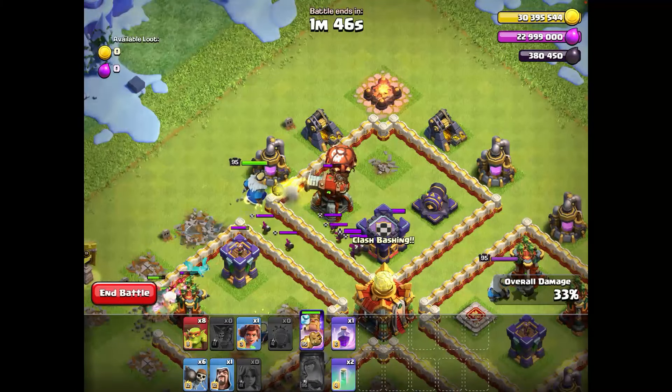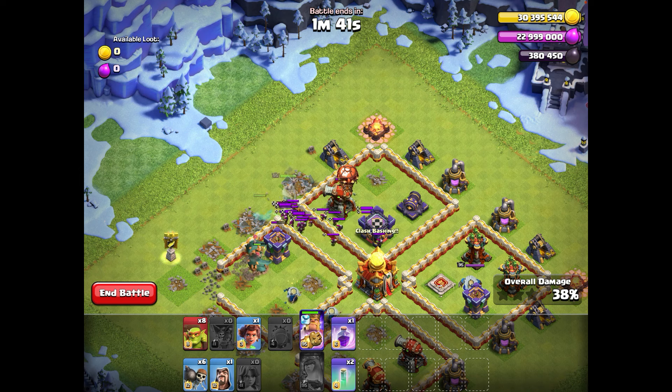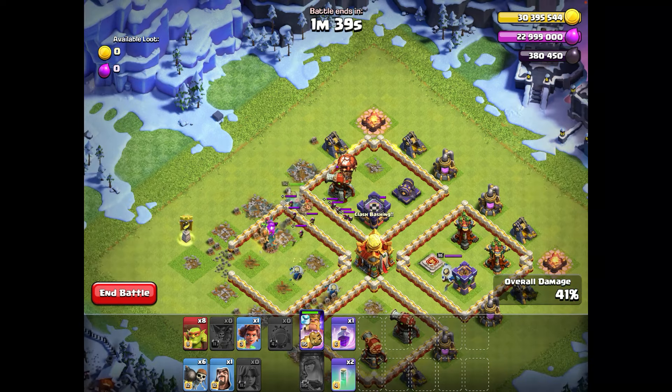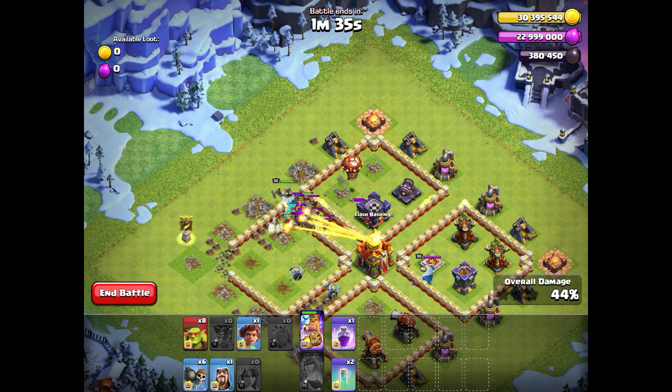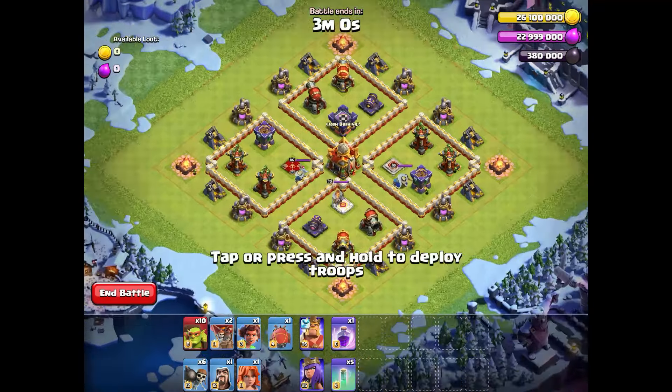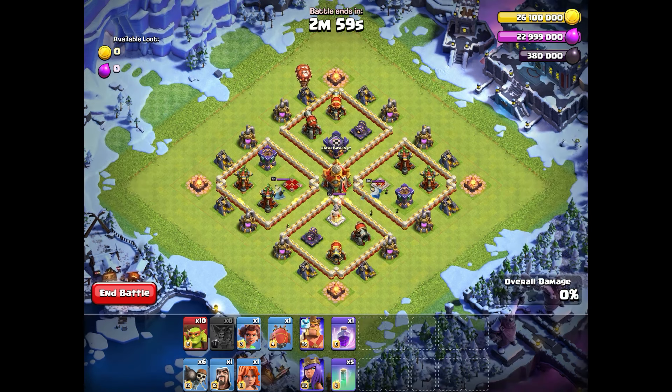You can also add your Valkyrie to help kill the goblins. You should take both mines with your super goblins to funnel your King inside the base. Now I will show you the live attack so you can see everything with your own eyes and understand how this method works.